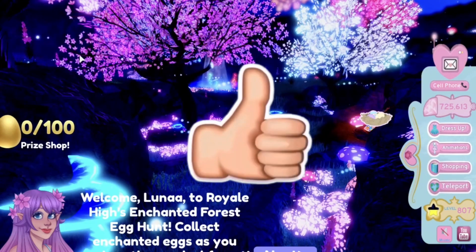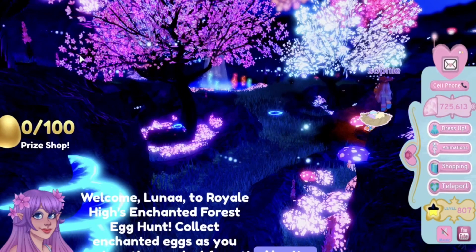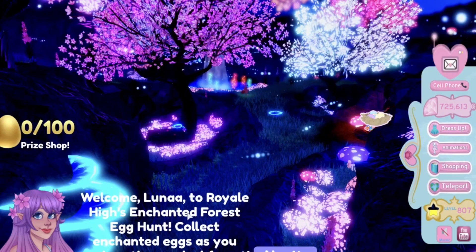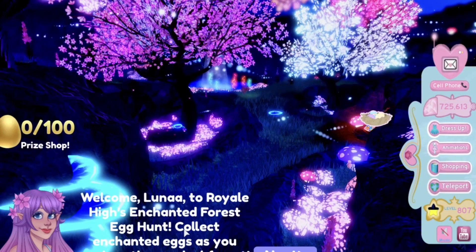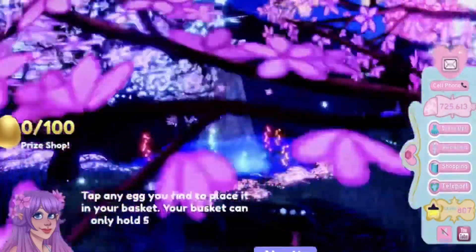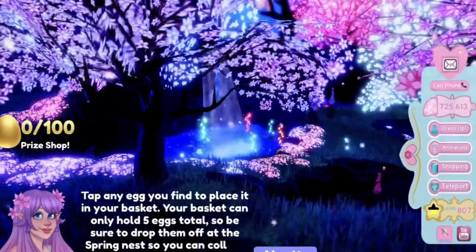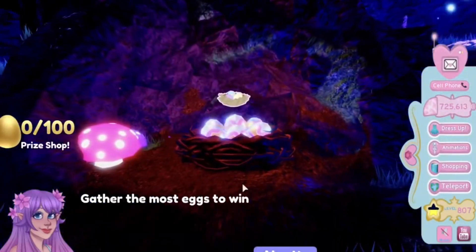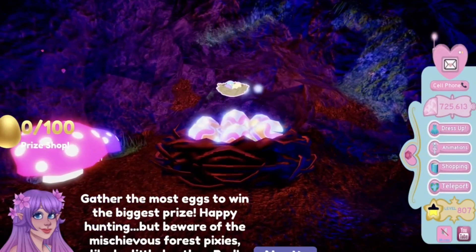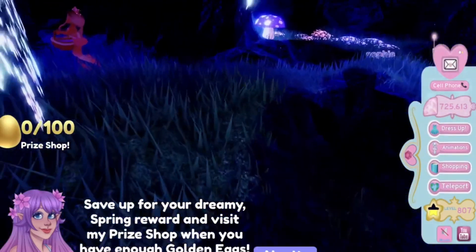Right here in this update we have an Easter egg hunt, and I'm gonna be telling you guys the easiest ways to find all the eggs and basically just win the Easter egg hunt. It says: welcome Luna to the Royal High Enchanted Forest and the enchanted Easter egg hunt. Collect as many enchanted eggs as you can — you can tap on the eggs to find them and put them in your basket. It can only hold up to five eggs total, so you have to drop them off. Gather the most to win the biggest prize!